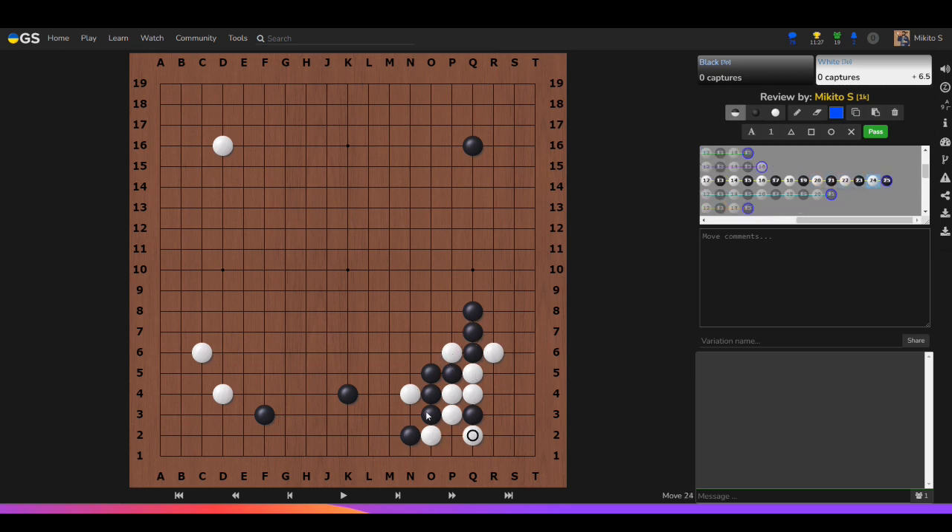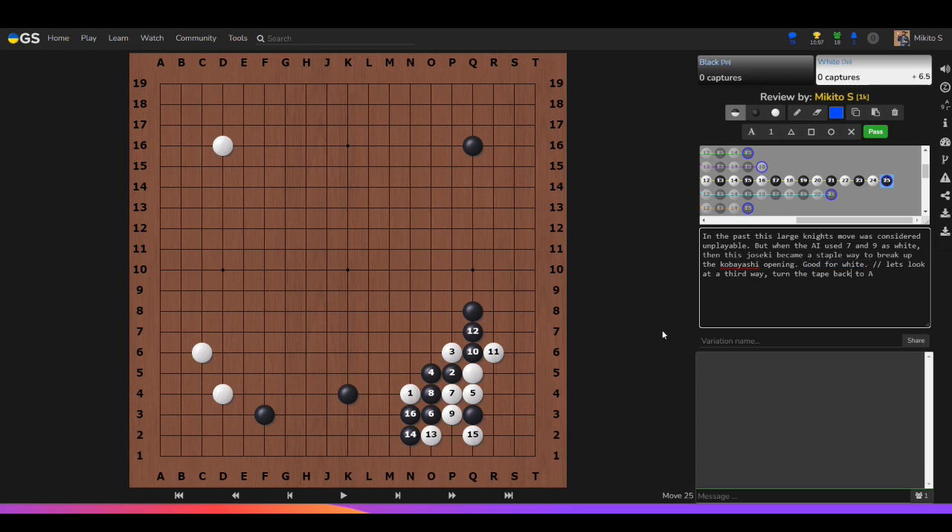White gives up two stones and just takes the corner, which is a pretty big corner. In the past, this large knight move was considered unplayable because black had all the advantages in the fight with friends everywhere. But when AI used the double peep at nine to take the corner, this joseki became a staple way to break up the Kobayashi opening — considered good for white. Black has nice thickness outside and two sacrificed stones, but the result looks pretty equal.